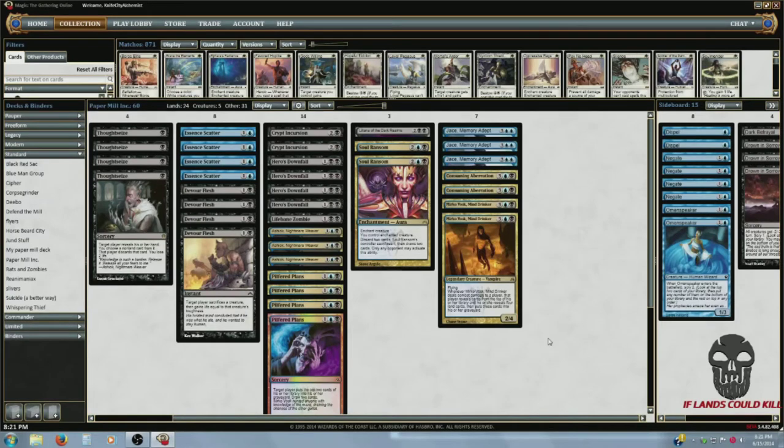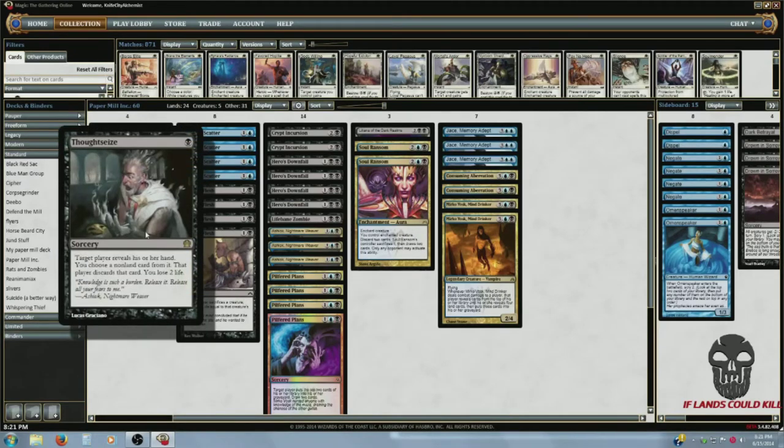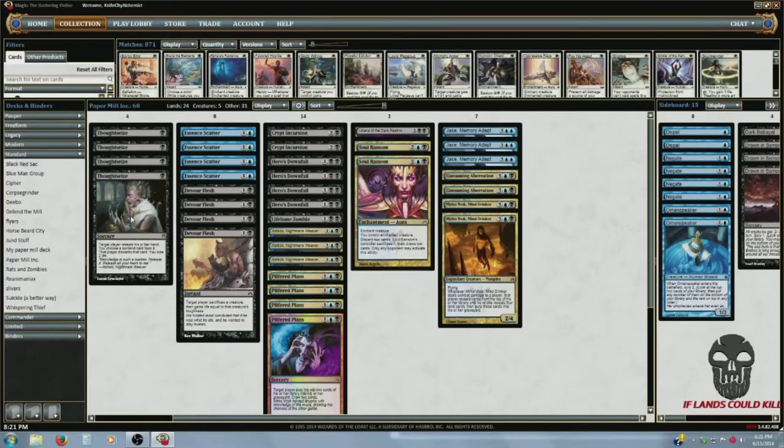At the mana curve, the one-drop slot we got four Thoughtseize. It's just a great card. First of all, I get to take a card out of their hand, put it in the graveyard. It might be a card that will help them get to their later drops, maybe a two-drop creature that's just going to ping me, or maybe it's just a late threat I can't handle. Whatever the situation, I'm going to get something out of their hand just for one mana and two life, so it's always good.